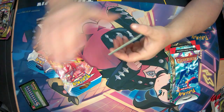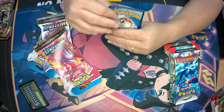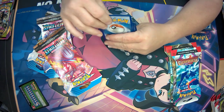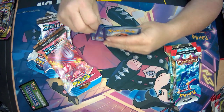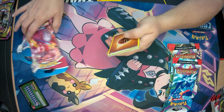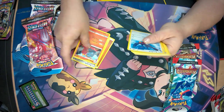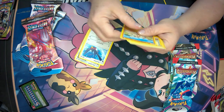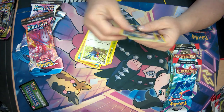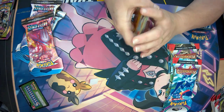Alright, code card. We have Fighting Energy, Excadrill, Magcargo, Swellow, Mudbray, Joltik, Weedle, Taillow, Sandshrew, Reverse Holo Beedrill, and Quagsire.